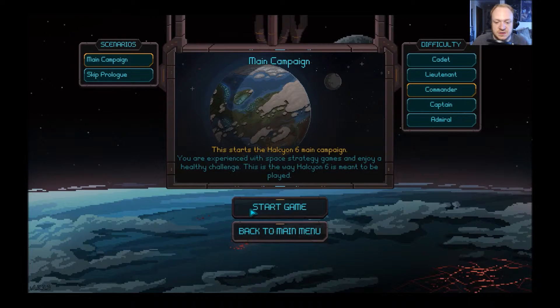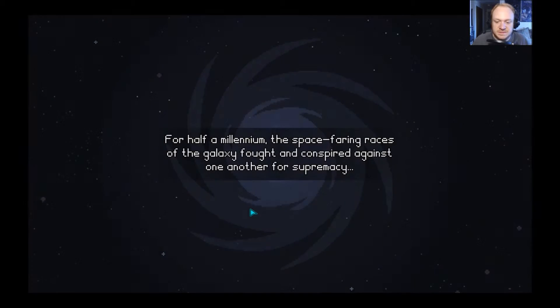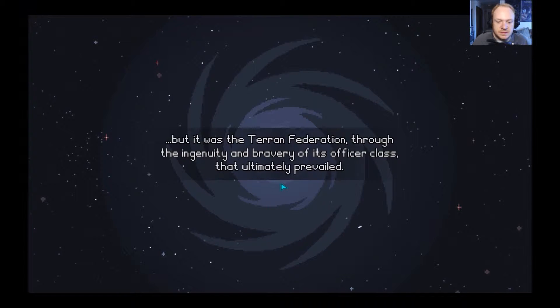We're going to go with Commander, just the normal setting, and see how this goes. Before selecting a new officer you can reroll your selection twice. Now the story intro begins: for half a millennium the space-faring races of the galaxies fought and conspired against one another.